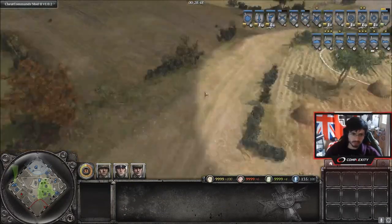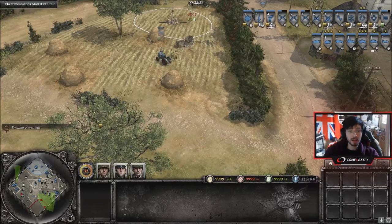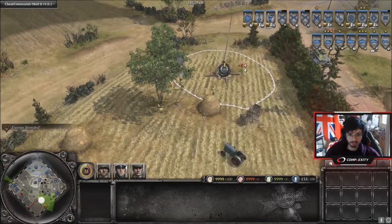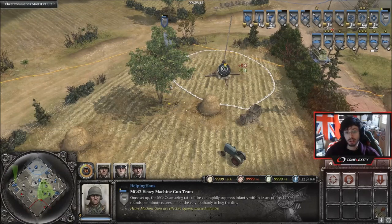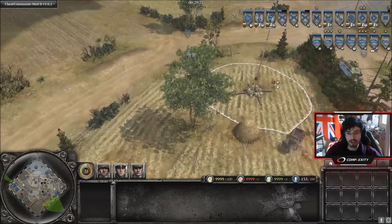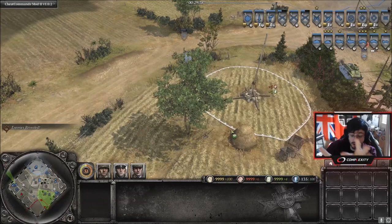Always try and reposition. If you are getting smoked — say you're the Axis player and smoke falls on your MG42 — best thing to do is pack up as quickly as you can and reposition. If you know your opponent is coming in with a huge force, it may be best to retreat immediately. Don't risk leaving your unit there to get destroyed. Either retreat if it's going to be a big push, or unpack the MG and quickly replace it, maybe get some units up forward, or quickly lay a minefield where they just smoked because they're going to try and push that exact position.